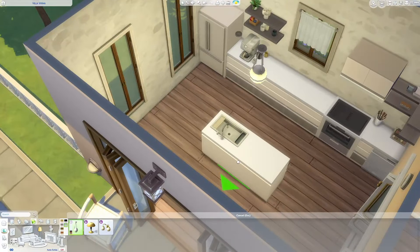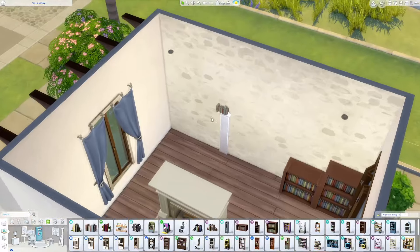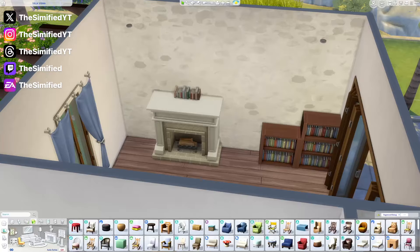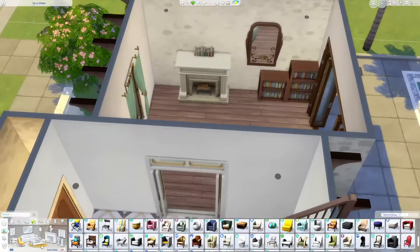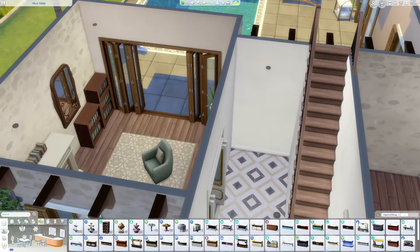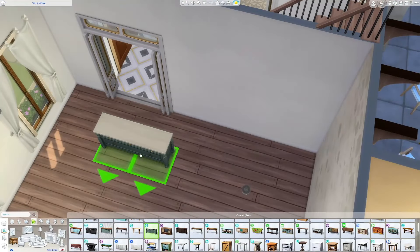The formal dining room table itself is from the Cozy Bistro kit. I was getting some fence gate clipping through the wall which was super annoying, so I hid it with the fireplace and some book clutter. I used the Book Nook kit too — a beautiful mirror from Cozy Bistro, chairs I believe also from Book Nook. There's a beautiful photo from Cozy Bistro that I also used in the main entryway.